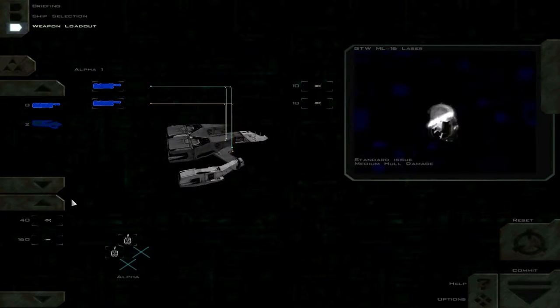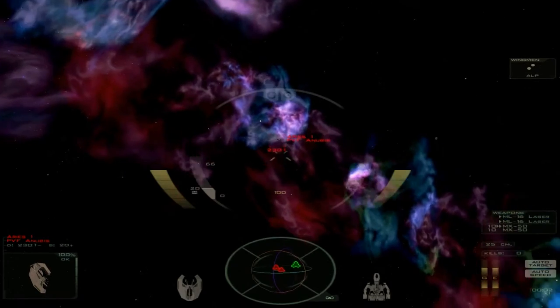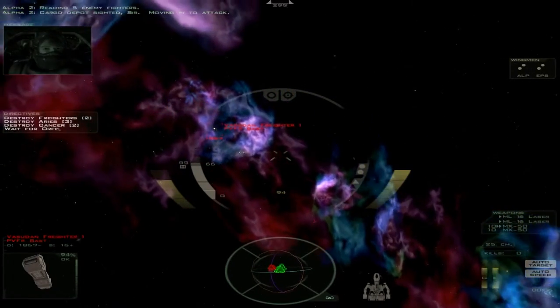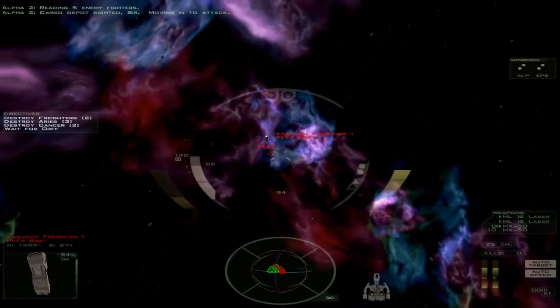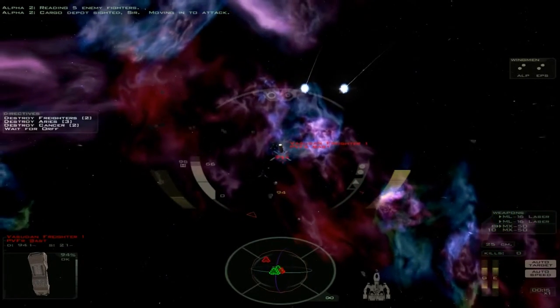Let's see if there's anything to change here. Looks like no, so let's just jump into this. We need five enemy fighters. Cargo to be close-sided, sir. Moving into attack. Just go straight in and see how this goes. Go ahead and do the fighter screen fight.